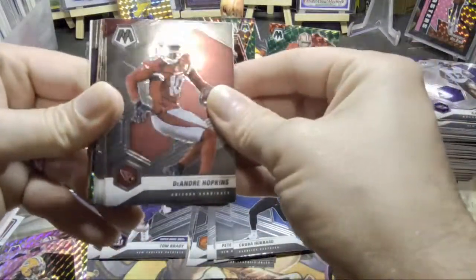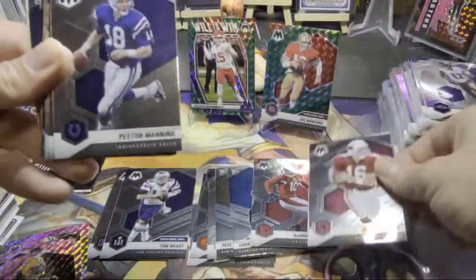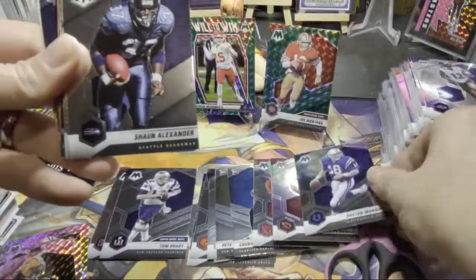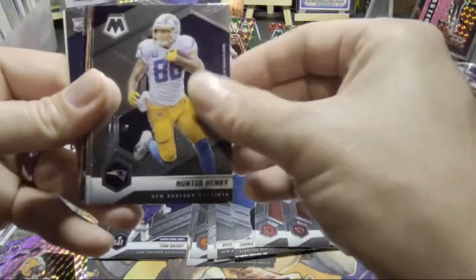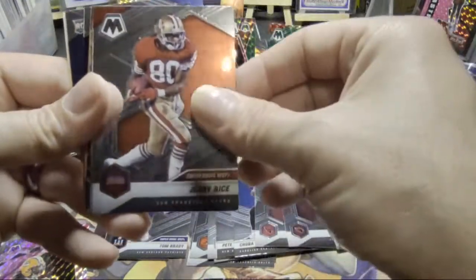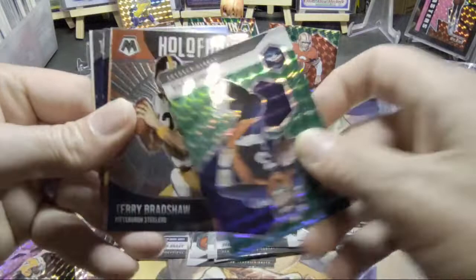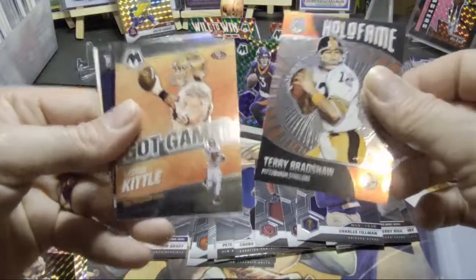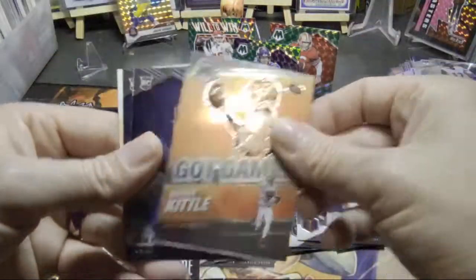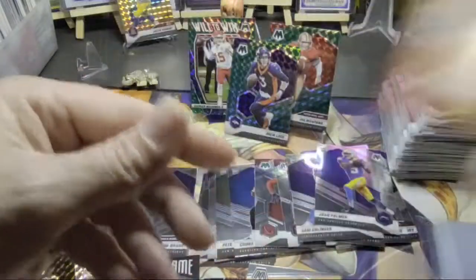Remember to smash that like button. DeAndre Hopkins, Jake the Plumber. Peyton Manning. Shaun Alexander, Hunter Henry, Jerry Rice, Charles Tillman. Oh, we got Drew Lock, Terry Bradshaw. George Kittle. Sam Ehlinger, Josh Plumber rookie, and the kid reporter.